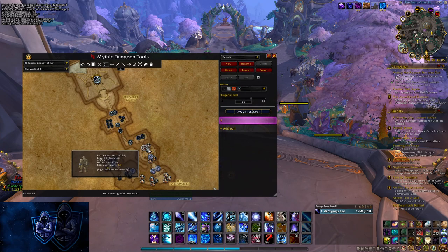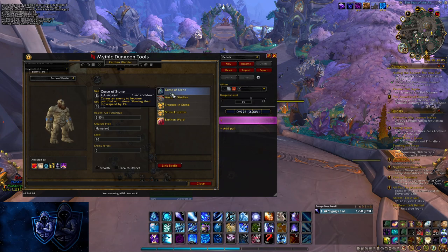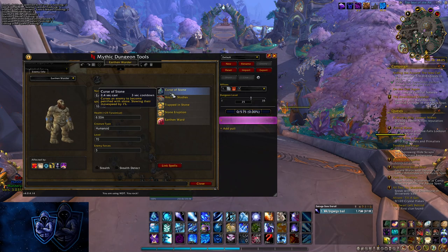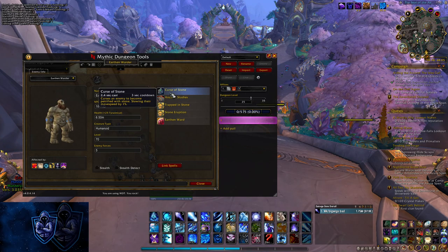There are also Decurses in this key on the Earthen Warders — it's the Curse of Stone. If this is ever cast on somebody, it's like a DoT that counts down — I want to say five times before it actually freezes them. The Curse of Stone has a debuff that counts down one, two, three, four, five, and on the fifth hit your target gets frozen for about five seconds and also has an AoE around them. I would highly recommend Decursing this — it's basically a must dispel. I always take this spell in this dungeon just in case it gets off. Obviously it's an interruptible spell, but I very much recommend taking Decurse just in case.